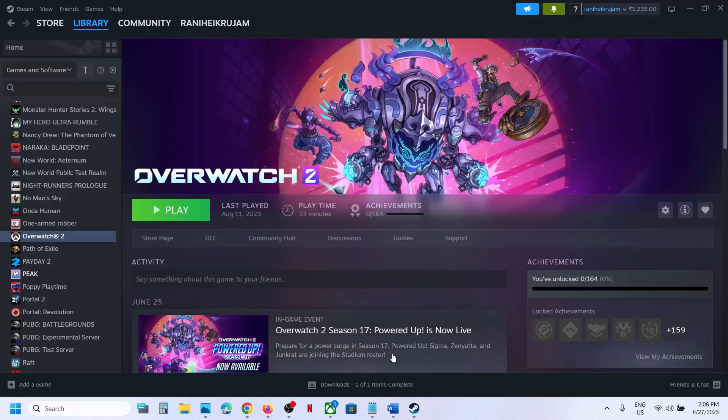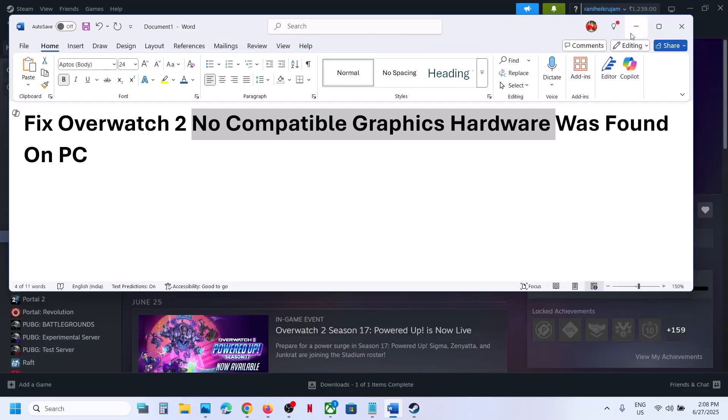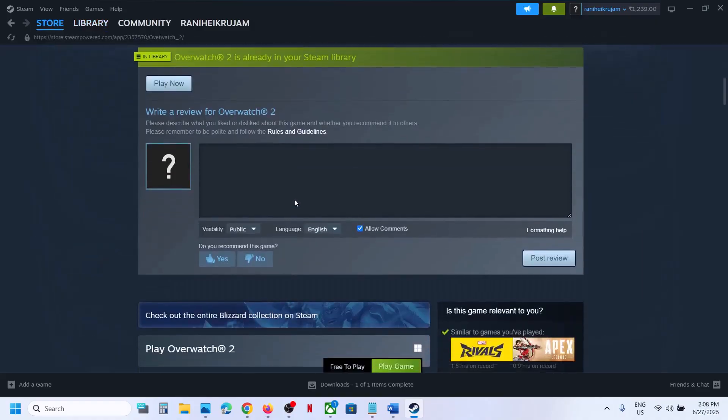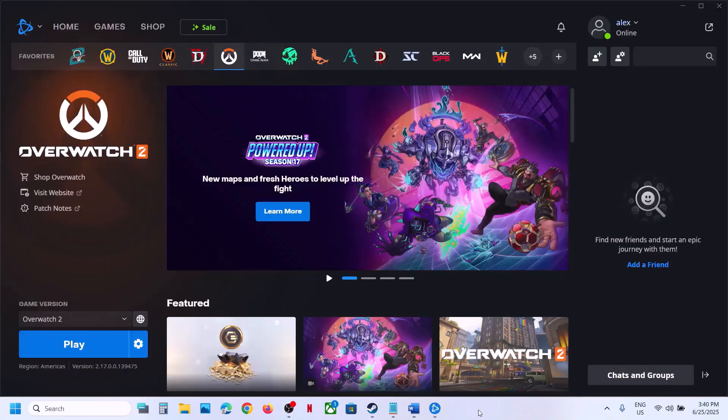Hello guys, welcome to my channel. Today in this video I'm going to show you how to fix the error 'No compatible graphics hardware was found.' If you are receiving this error with the game, please follow the steps shown in this video. First of all, make sure that your computer is supported to play the game — the minimum requirements are NVIDIA G4 600 series or AMD 7000 series. If your computer is supported and you are still receiving the error, follow the rest of the steps.